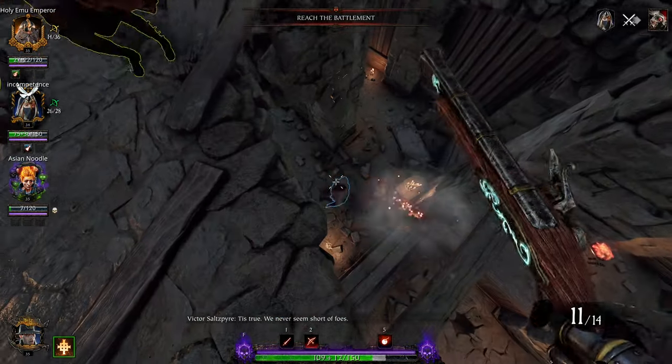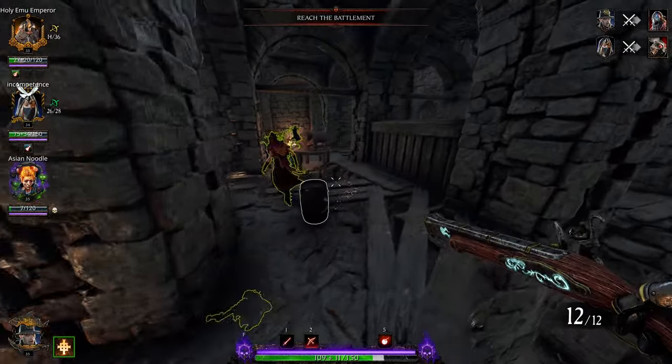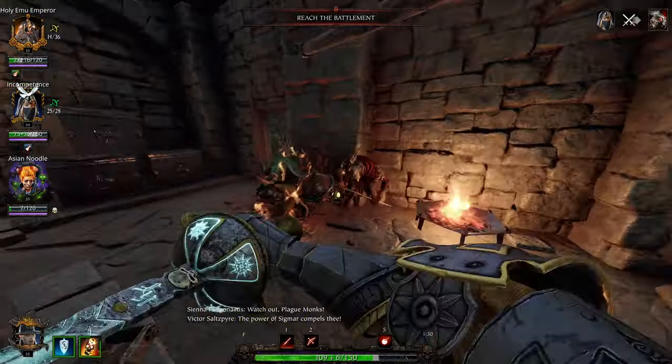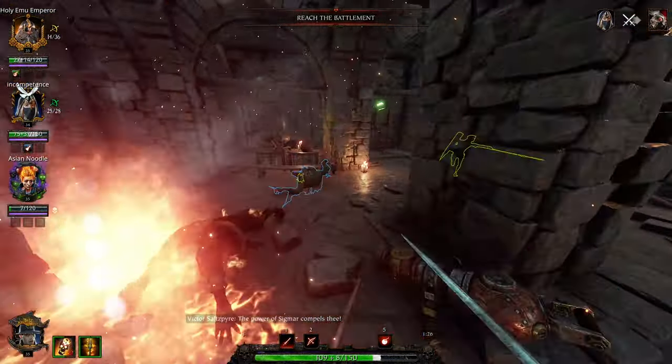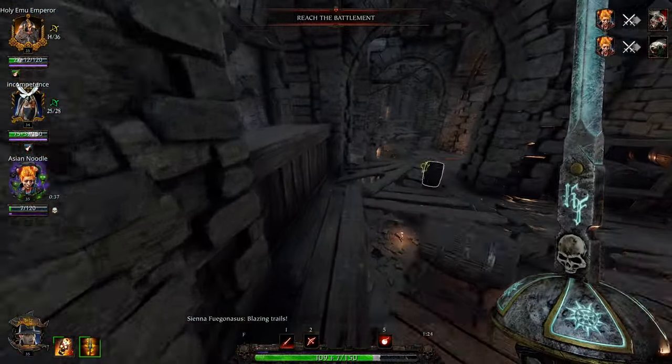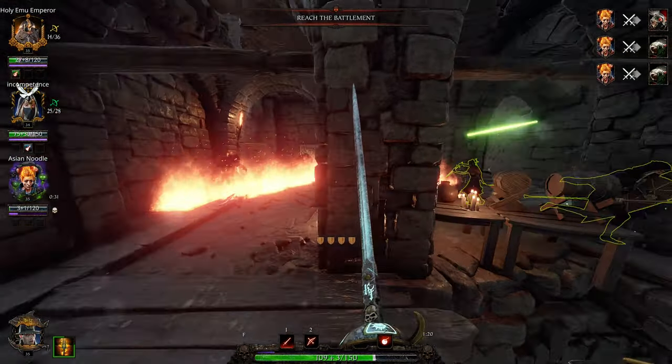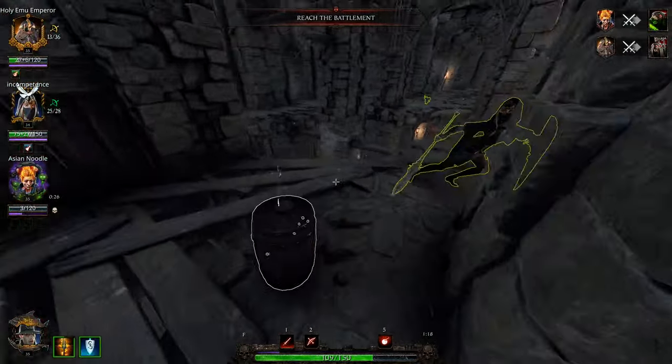The same thing can be done with a Foot Knight with Numb to Pain — you let him spin around in the storm, and the minute it throws him out, he ults and takes no damage. A lot of people don't know you can strategically stop a storm from getting your whole team by jumping into it, but it's best done with a tank class.